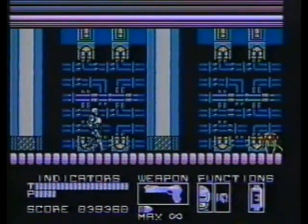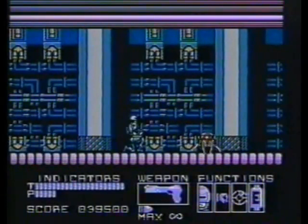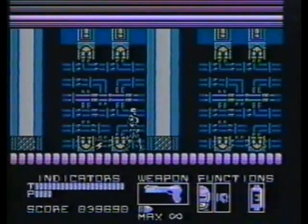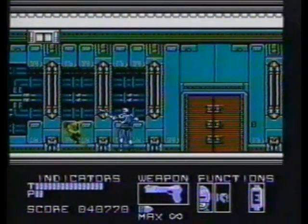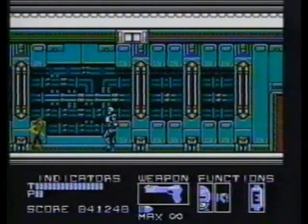OCP Headquarters is crawling with dangerous robots. Crouch and blow them away, but stay at a safe distance — they're heavily armed with powerful explosives. On the second floor, watch out for lasers. Shoot any soldiers you see, then get right under the laser and fire up at it.